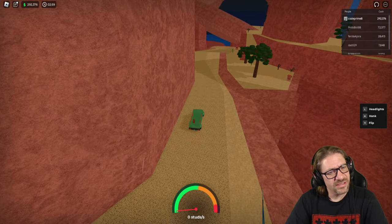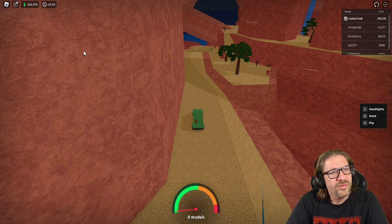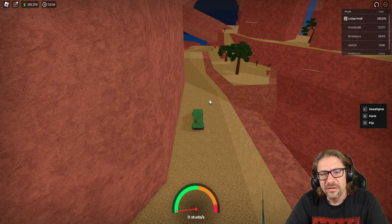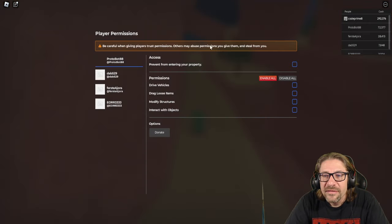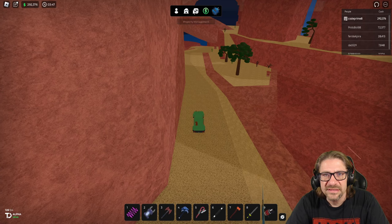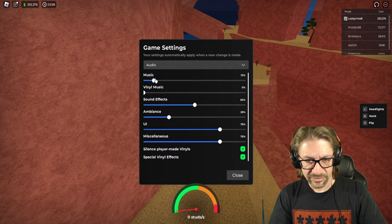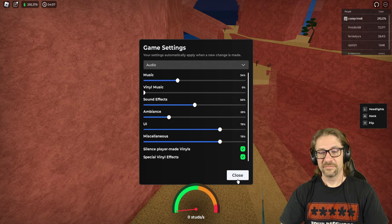Is the music loud enough? I should go turn the music up. I've got a menu, right? I hit escape so it's got to think about it and then give me the menu. There we go. Close settings. Miscellaneous... no, I want audio. Music. There we go.